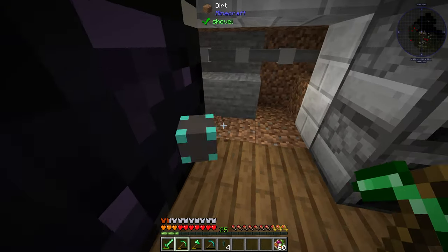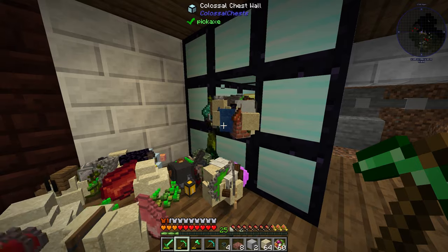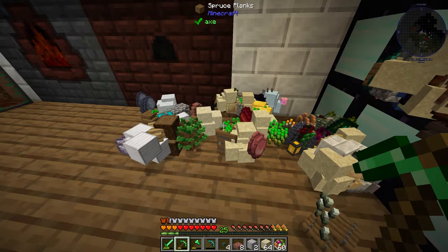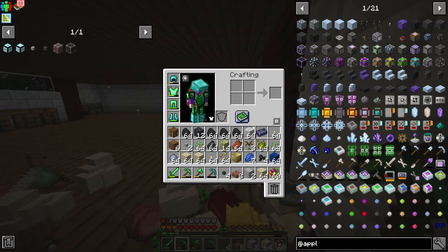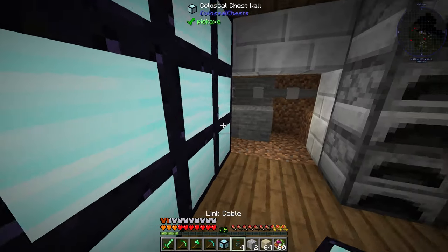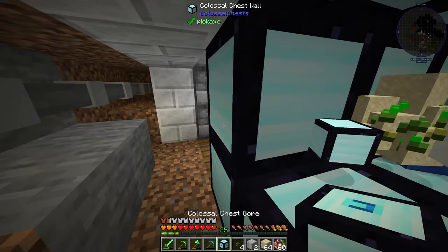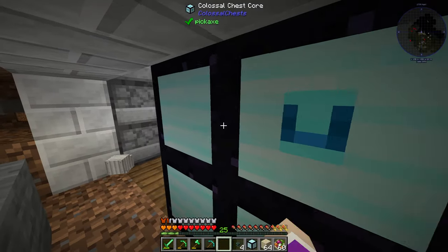This is going to be a mess, because if I break that core, everything is going to fly out the front. Yeah... and now I have to scour through here and find the core. Okay — somehow managed to grab the core. I'll come to the back here, break this, and somehow pick up that piece. There we go — got the core.